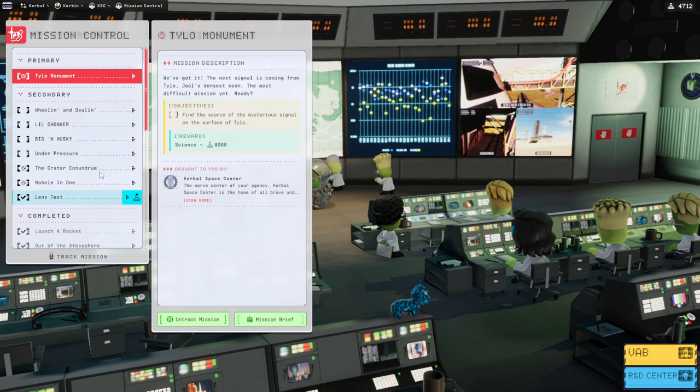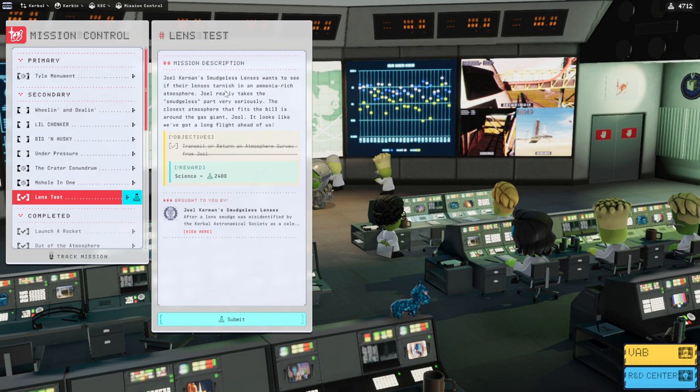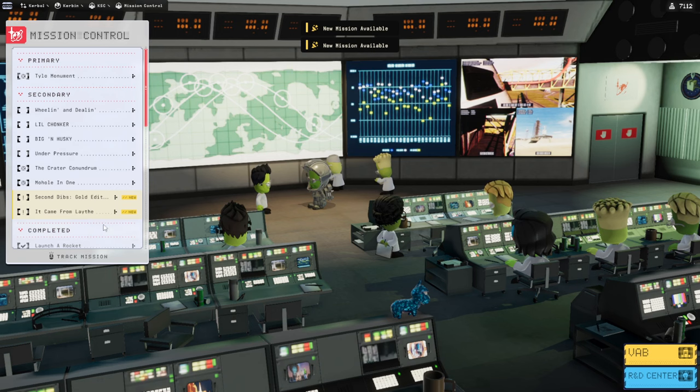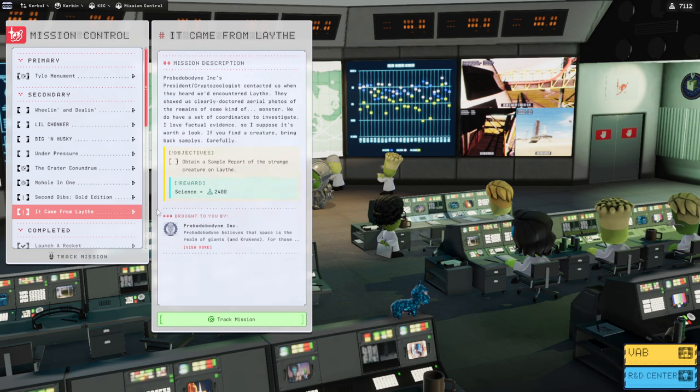Technically I could just launch that same probe and finish it — maybe we should launch the probe. I can't believe there's only 28 science. That's even harder than this launch with the pseudo Saturn V to Tylo. 200 tons on Minmus? Oh, we haven't submitted this — the Atmospheric Survey one. I need to submit that. There's a double reference here. Second Dib — just plant a flag on Pol. Well, that's a whole other story. It came from Laythe: 'Obtain a sample report of a strange creature on Laythe.' Could it be the Kraken? Well, we better track that. Now the dual system is getting even more interesting.